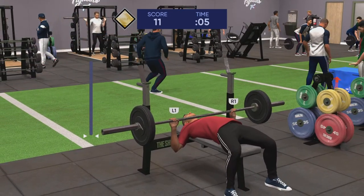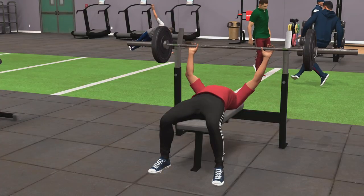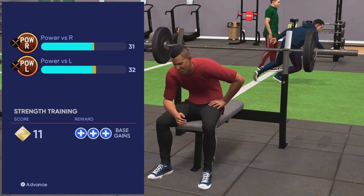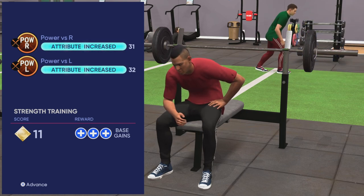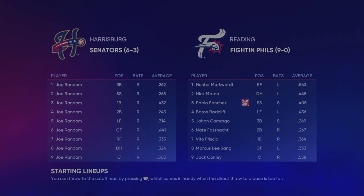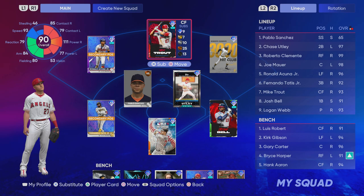As you increase attributes past 40 or 45, it takes a little longer to upgrade those points. Power vs. Left went up by two, Power vs. Right went up by one, and base gains are maxed at three plus signs. It does take several seasons — once you reach the end of a season you can't start a second one if you have a custom roster that's glitched out, so you'll need to start a new Road to the Show. As long as the same created player is activated, those base attributes always save to the cloud.